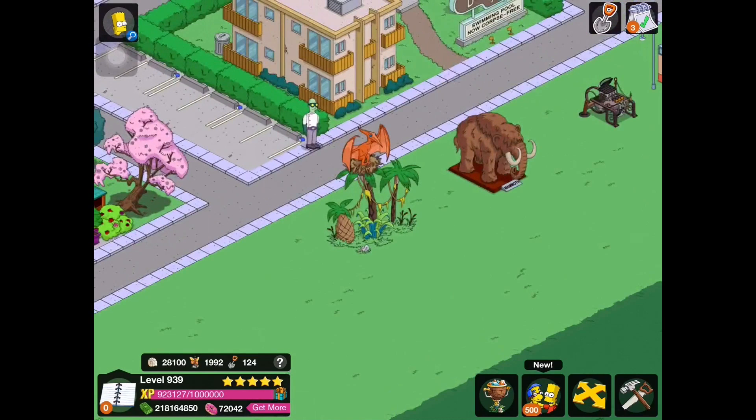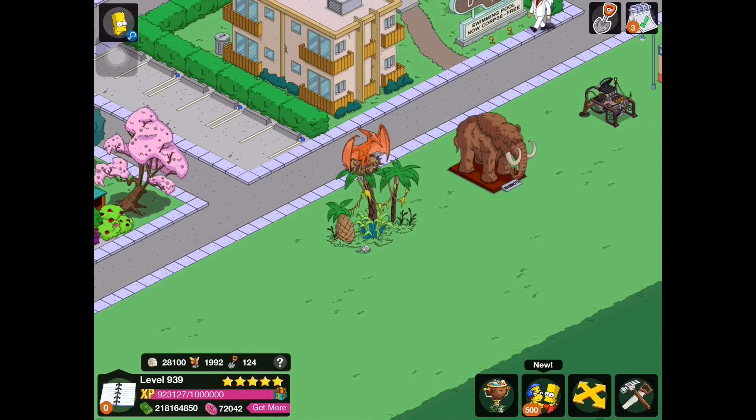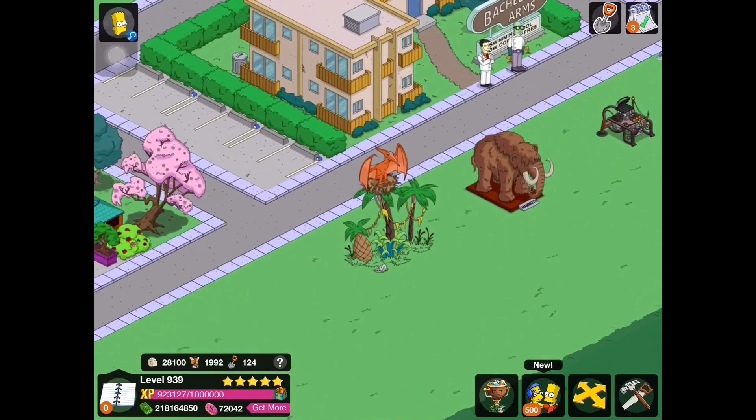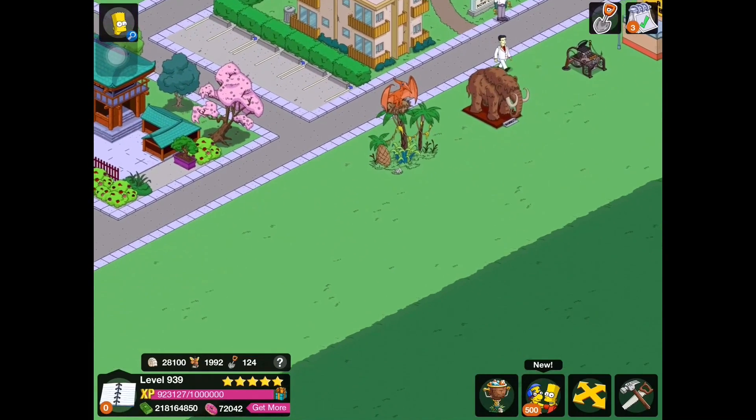The pterodactyl nest is pretty creepy looking. It's got those blue soulless eyes - oh my god. It's got this weird smile, and that's what makes it creepy. It looks like it's happy to be there. But when you click on it, it starts screeching, which is very creepy. It reminds me of when I was a kid - I used to have nightmares of Jurassic Park 3 when they were in the pterodactyl dome. That brings back bad memories.